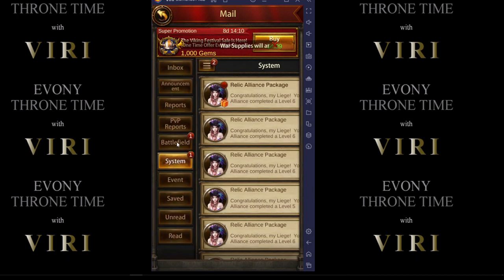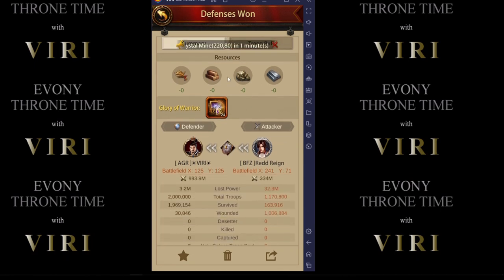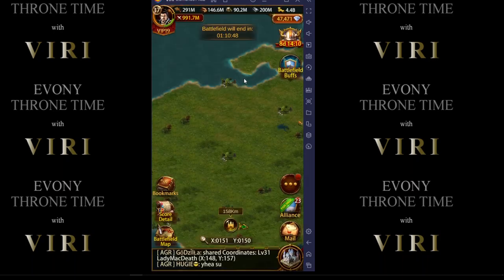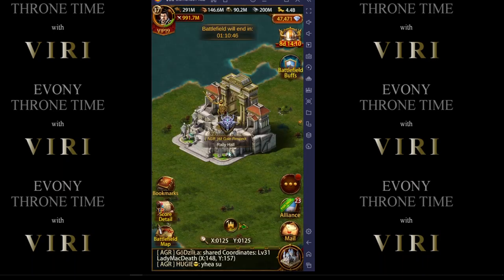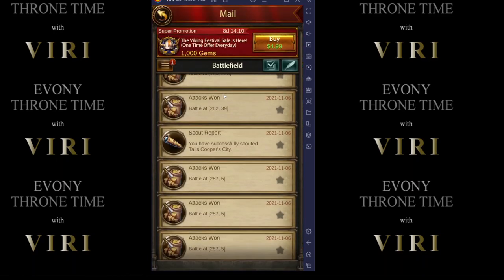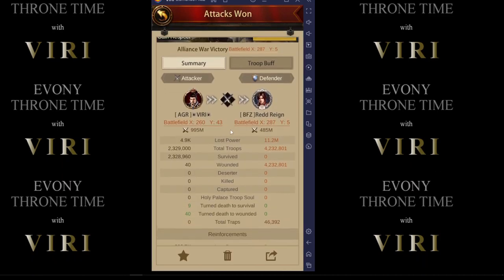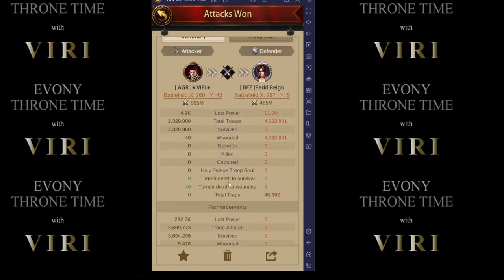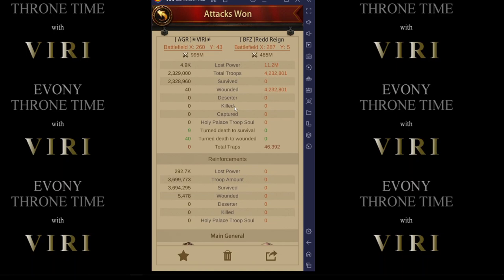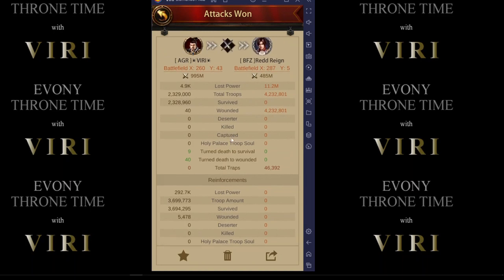Let's get into the battlefield reports. It looks like I had some kind of defense here — somebody tried to attack. I was sitting at the rally hall. We'll go back in there. Here's a good one. This looks like our second rally on this guy. It was one rally on Red Rain. We had cut the ports off from them before this guy entered, so he was stuck in his own home territory.